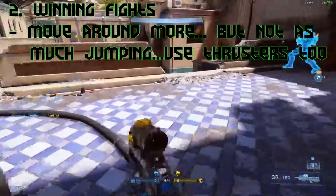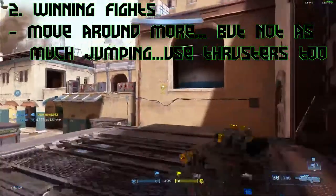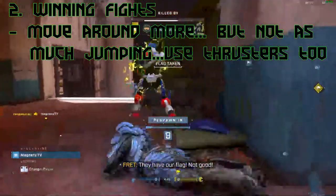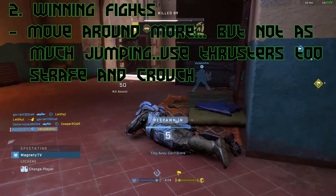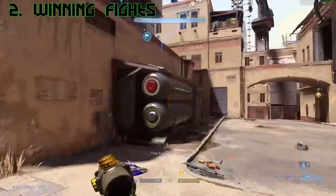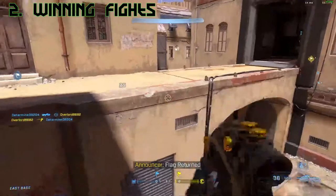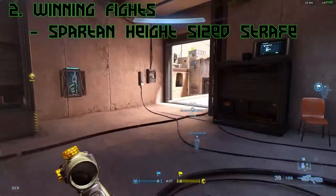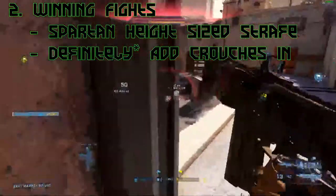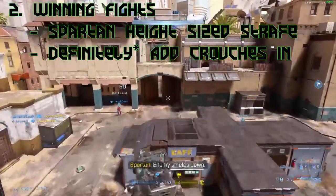Jumping was super meta in Halo 3, but I'd highly suggest not jumping as much in Halo Infinite. You can still jump occasionally, but focus on crouching and strafing. Practice in regular pubs, the academy, or custom games so you don't have to worry about losing rank. Keep your strafes wide but not too wide — imagine standing on a dead Spartan body for your strafe width — and add a crouch in the middle somewhere, but don't make it so dramatic that you can't aim.